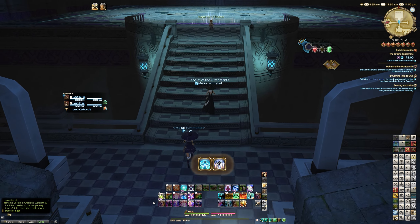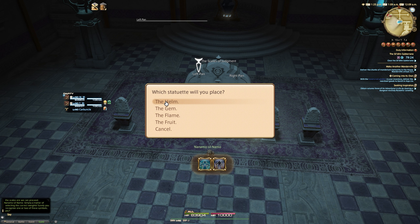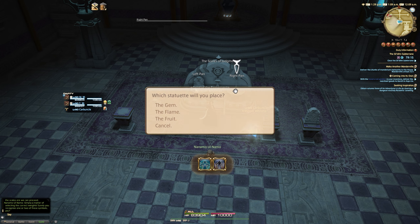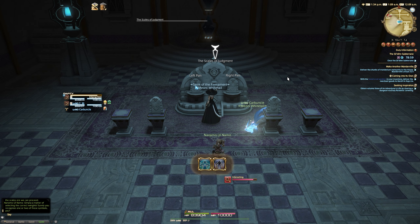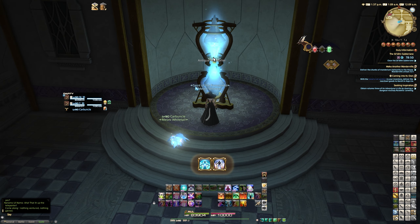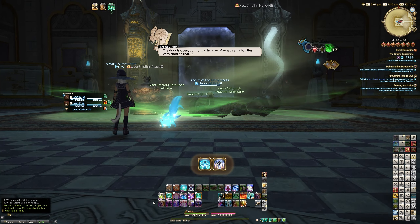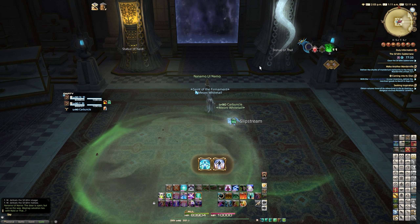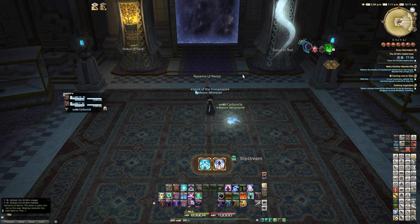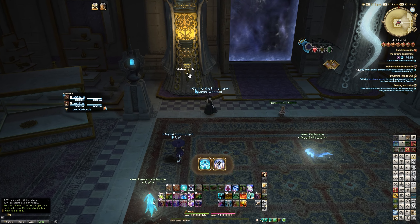For notes ten and eleven, this actually requires you to get the scale section correct. So we simply pick helmet plus fruit — the first and the fourth option. For both ten and eleven, we're getting this correct. Once you've done this correctly, a teleporter will activate. Simply walk up to that teleporter and teleport into the next room. For note ten, you need to interact with the Nald statue. This adds an extra mechanic to the following boss fight, but gives you note ten upon its defeat. If we want to get note eleven, we do the Thal statue — that adds a different mechanic to the boss fight, and we get note eleven.